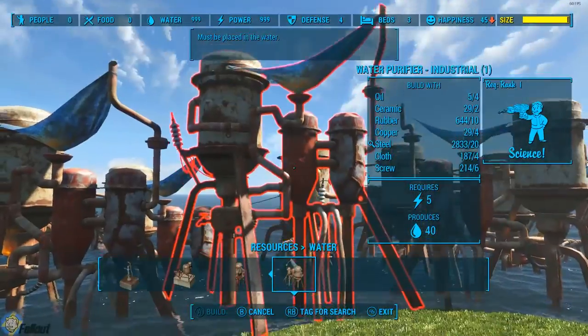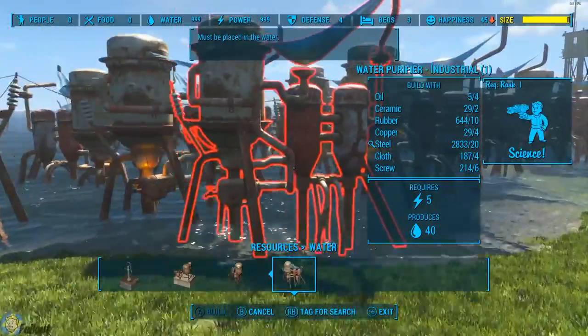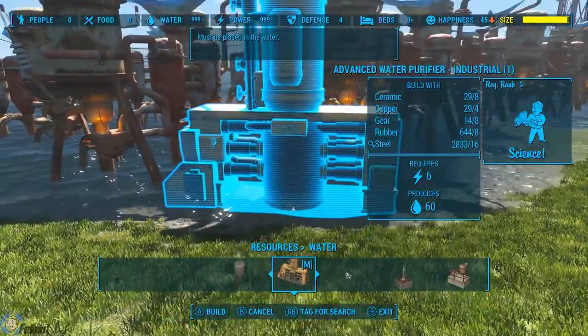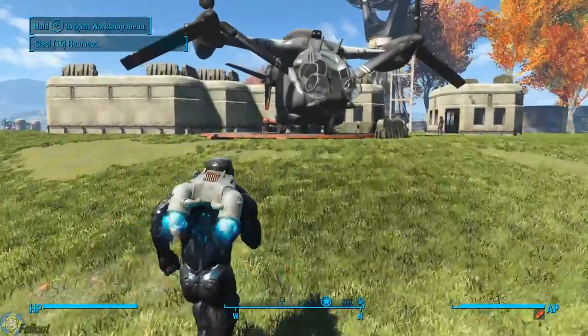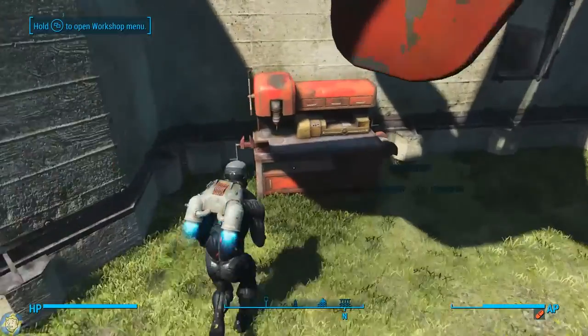Just place them in the water as normal and hook them up to power like you normally would. Build as many of these as you can, because obviously the more you build, the more efficient it's gonna be. As you can see, I pretty much filled the island with them.